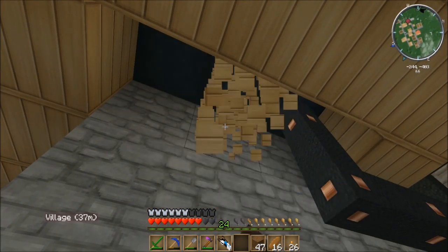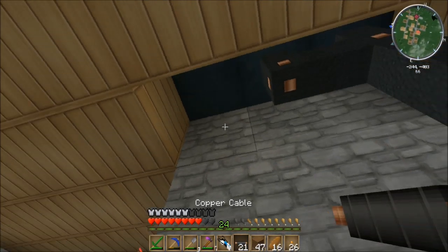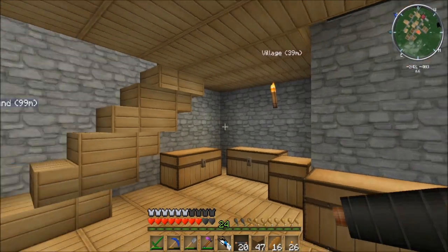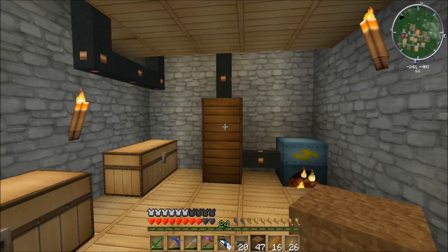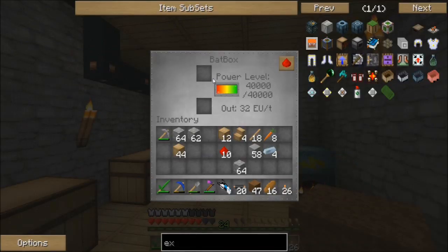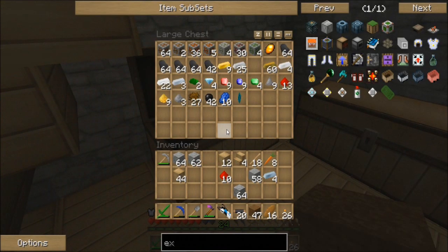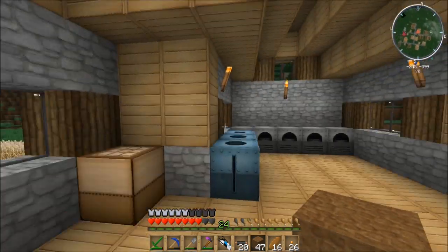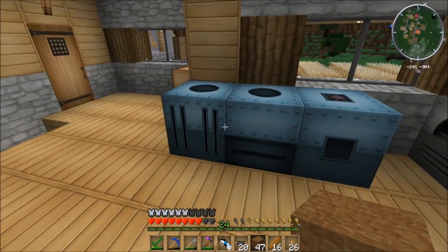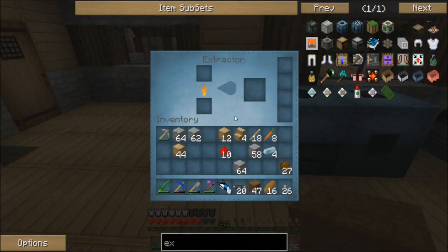I did collect a lot of resin earlier before the episode. These two machines are low-voltage machines, so they only take 32 EUs per tick of power, which is what this batbox outputs, as you can see right here. Once we get to more advanced machines, you start needing more power, and that comes from the larger MFSU and MFE and things like that.